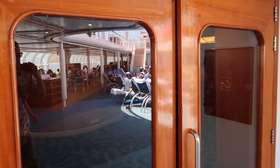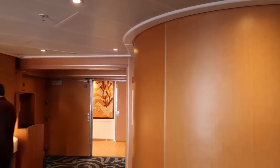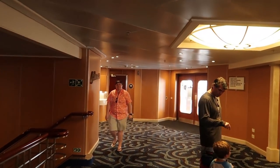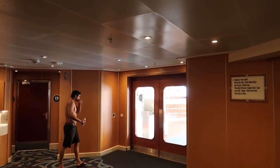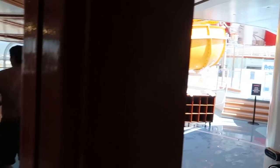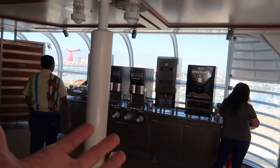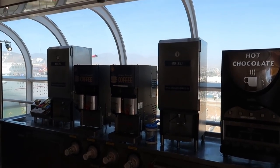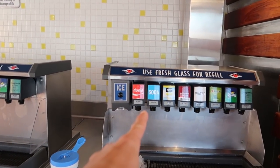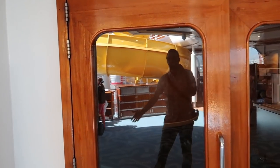Through these double doors is Cabanas, the all-you-can-eat buffet. Before going in, just outside near the aft elevators is an incredibly important spot: free sodas, coffee, and hot chocolate are available here, included with your cruise. We've been going after the soda waters the entire cruise. Now let's head inside Cabanas.